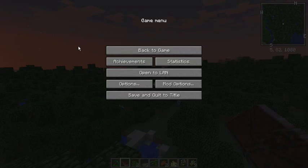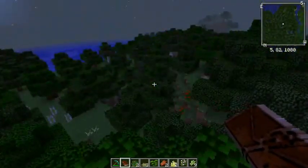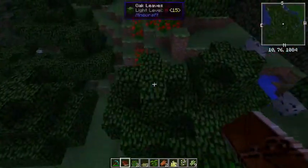I also have Wayla, Wayla Harvestability, Wayla Plugins — 'What Are We Looking At' as opposed to 'What Am I Looking At,' which is Wayla. And then of course Zero's Minimap, because it is so much nicer to your frames than Journey Map is. It really, really is.